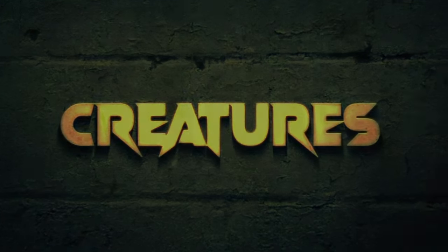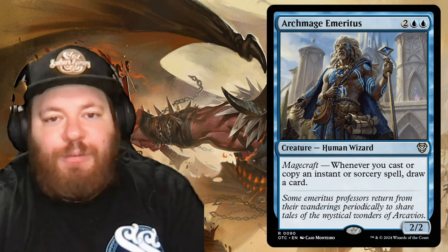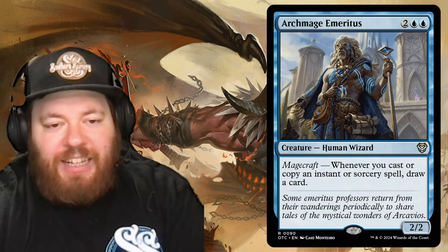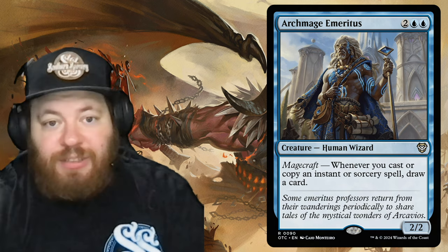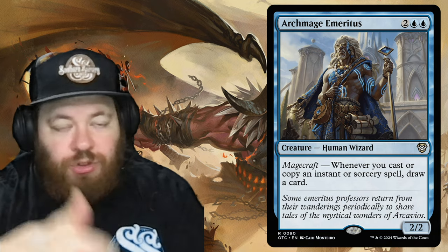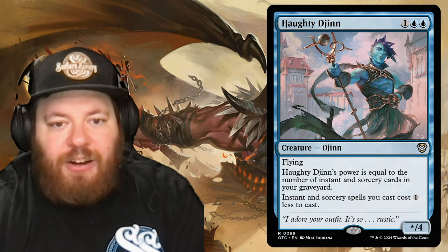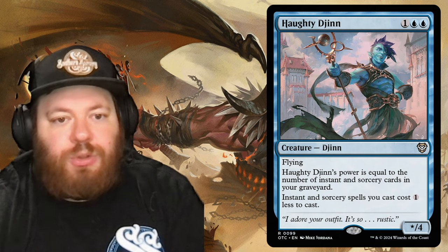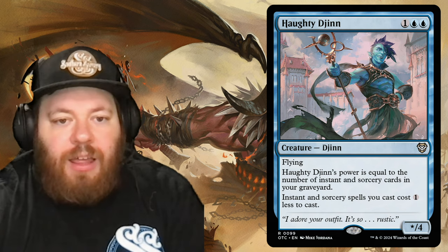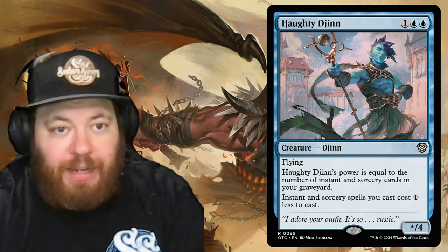First reprint is Archmage Emeritus, a human wizard for two and two blue with Magecraft: whenever you cast or copy an instant or sorcery spell, draw a card. Every cheap spell you cast keeps the cards flowing. Another card is Haughty Djinn, one and two blue, a 2-something with flying whose power equals the number of instant and sorcery cards in your graveyard. It also reduces the cost of instant and sorcery spells you cast by one generic mana.